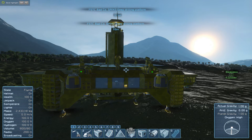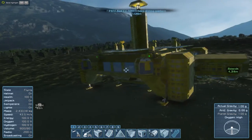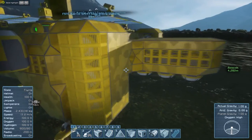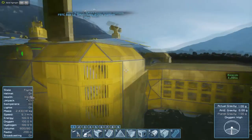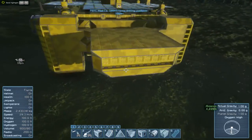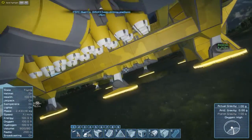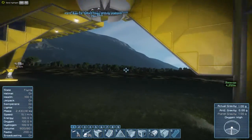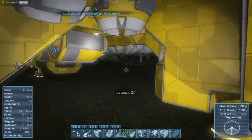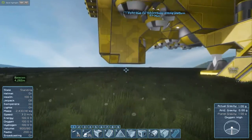This is the BAD Code DR143 deep drilling platform, and it will maneuver at its maximum weight as you can see. We've got six forward and six reverse thrusters, all kinds of lifting thrusters because this beast is heavy, and of course three for side-to-side movement.